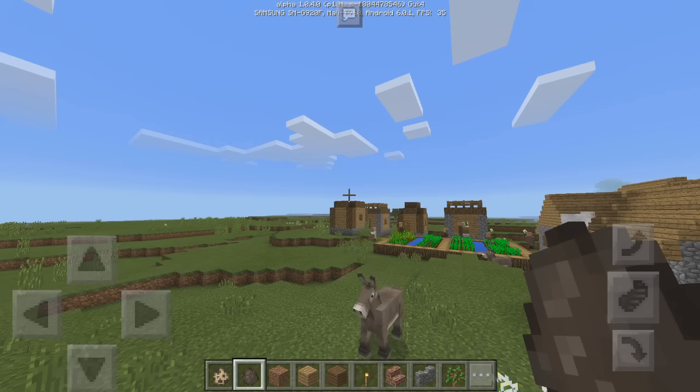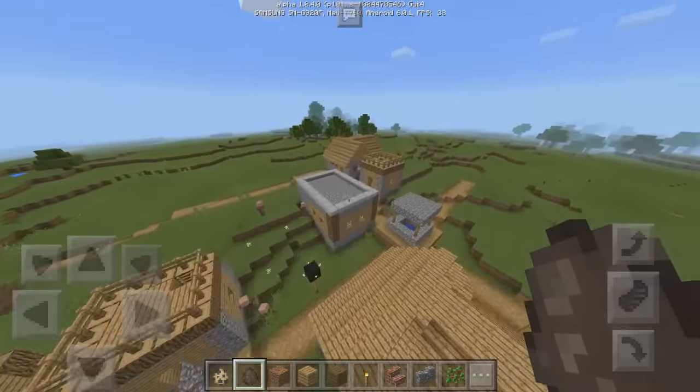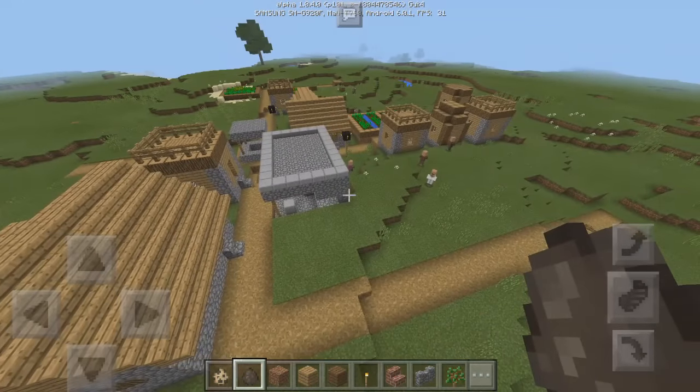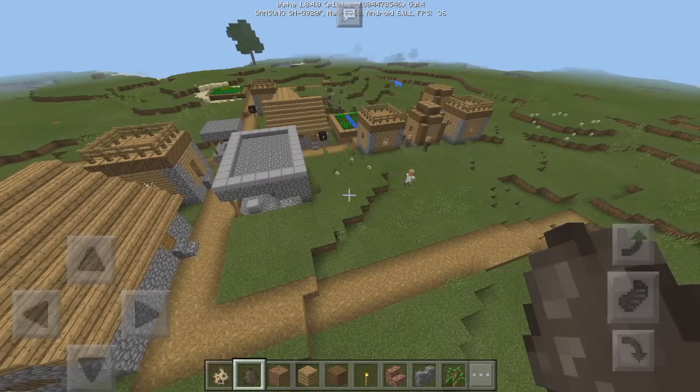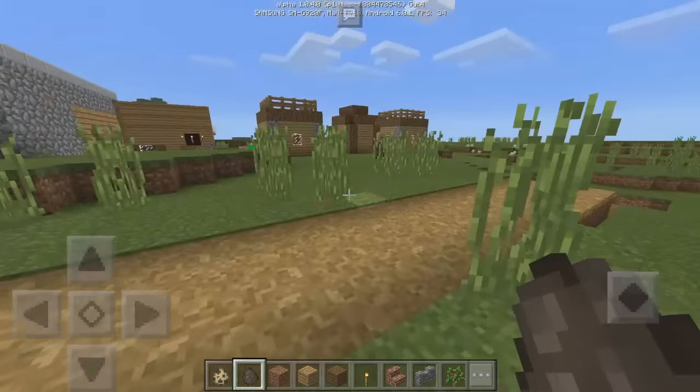Another fix: lava will no longer leak out of a blacksmith's house. You can see there's a blacksmith here — no lava leaking out, which is great so it won't kill you or any mobs passing by. Also, capes will no longer appear when wearing elytra. Previously, if you wore a cape and elytra at the same time, the cape would overlap the elytra and glitch out, but now that's fixed.